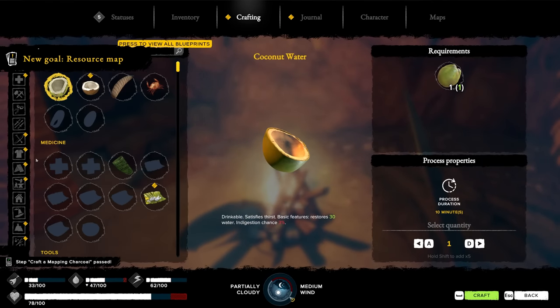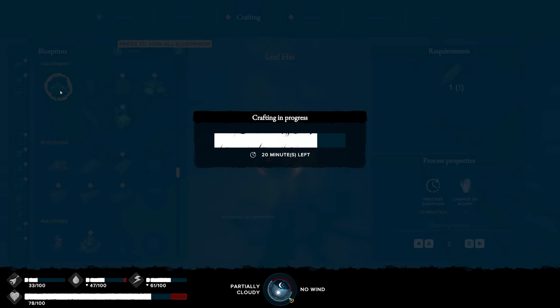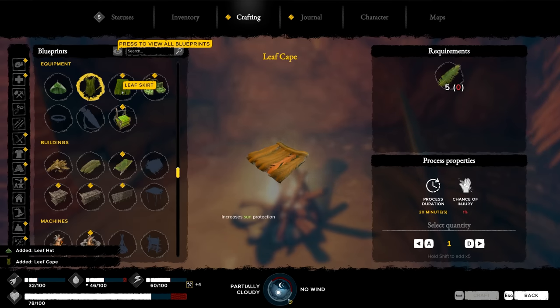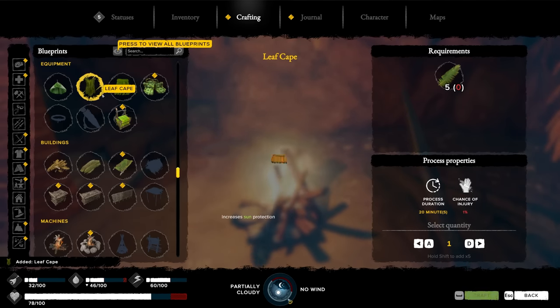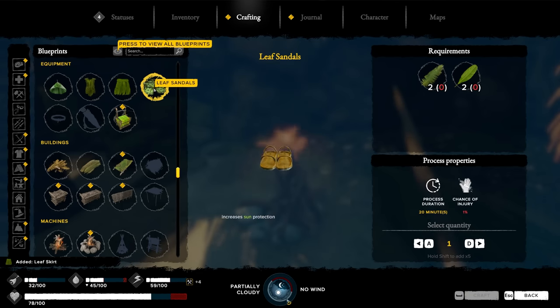I wanted to check out the armor situation. Look at this — I need that hat! That looks amazing. What is this — is that a cape or a skirt? I'm so confused. Leaf sandals — can't make that yet. It looks like I've got everything equipped right here, which is great.